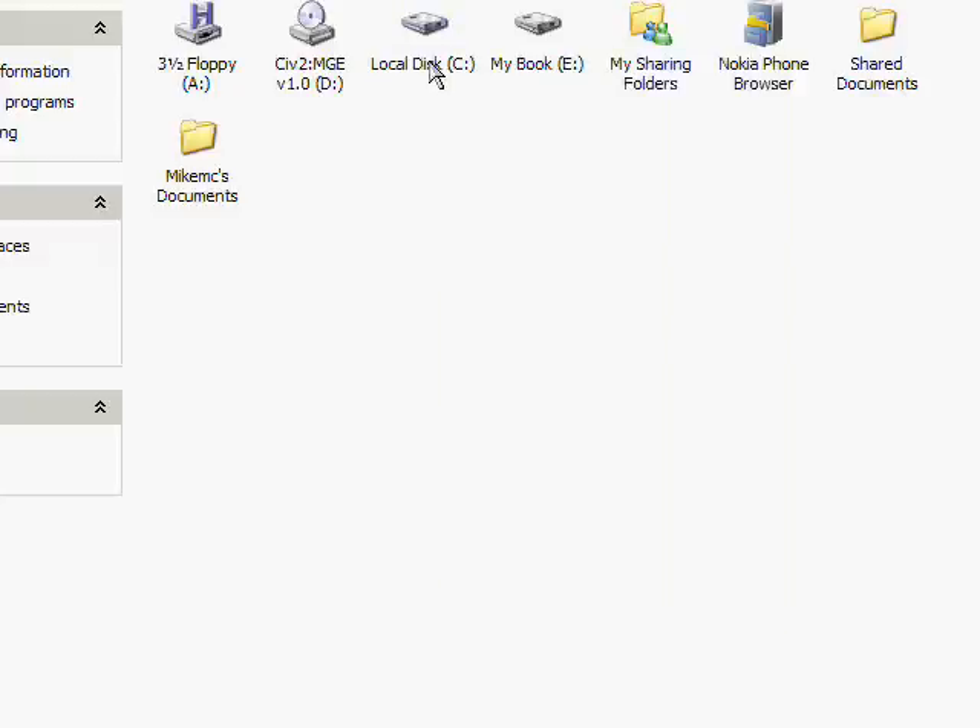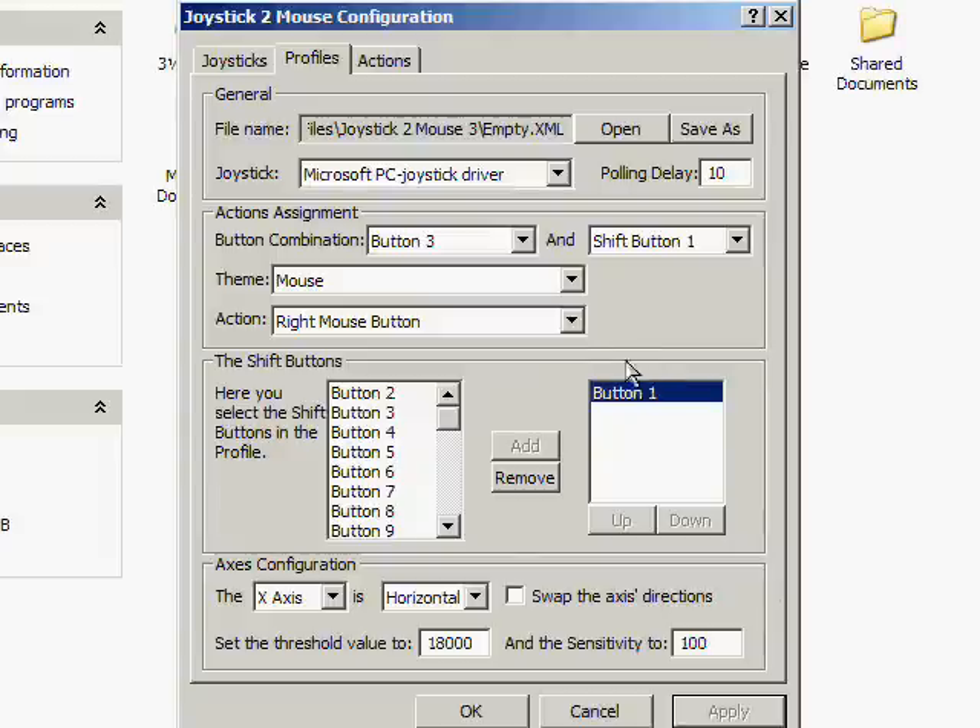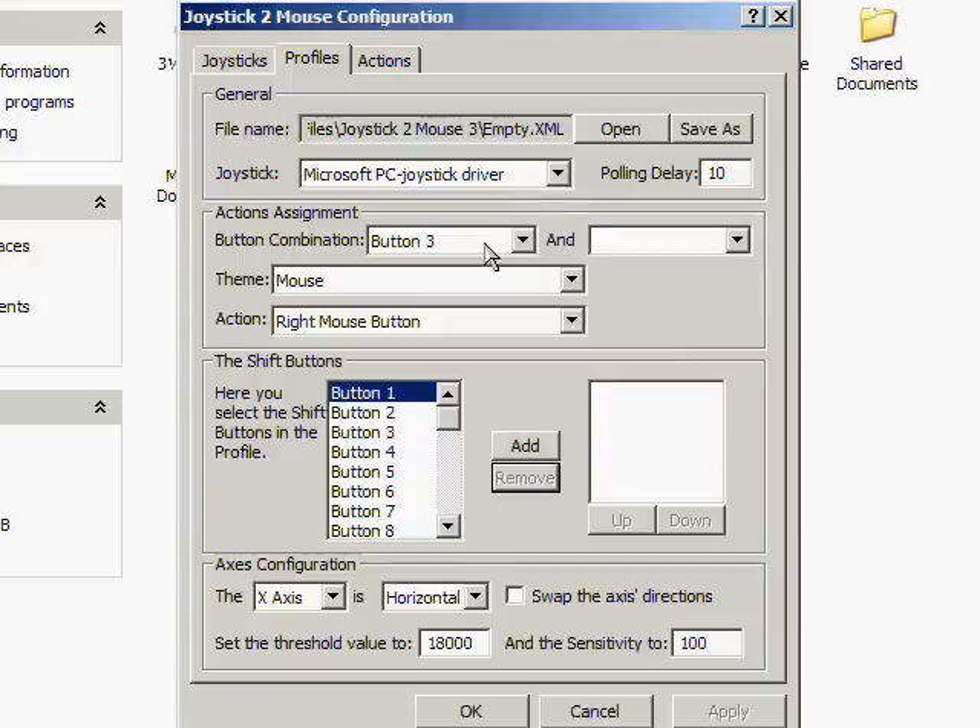Very simple: triangle + X = right mouse button, or X by itself = left mouse button. And that's how to program a key.